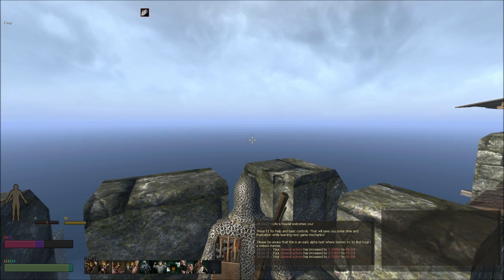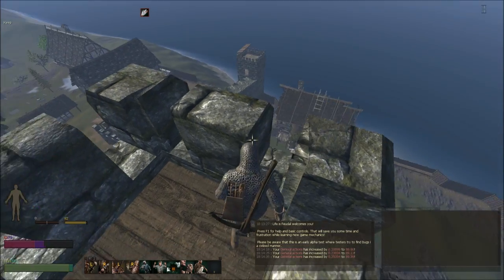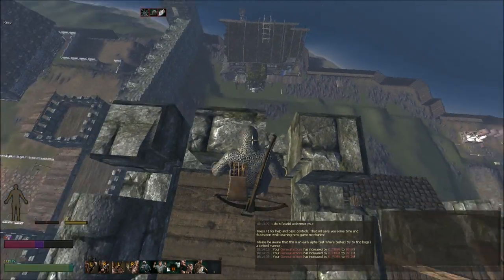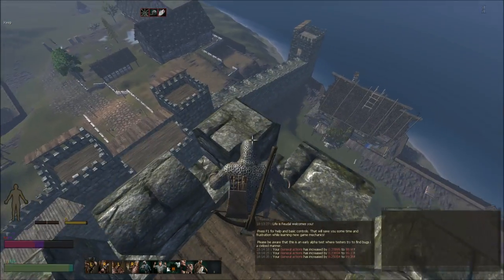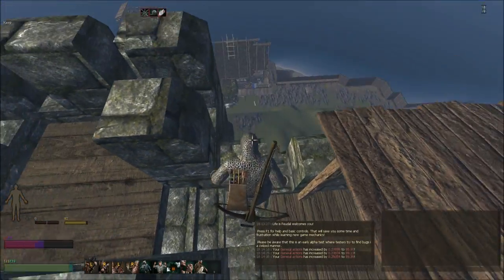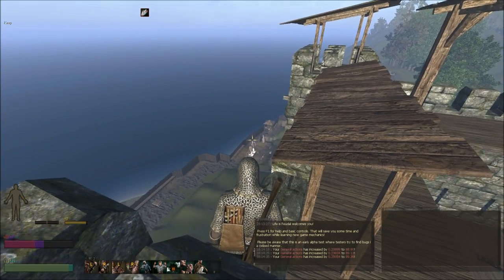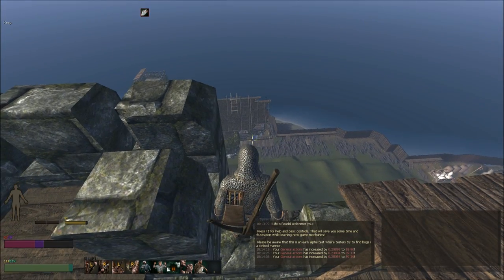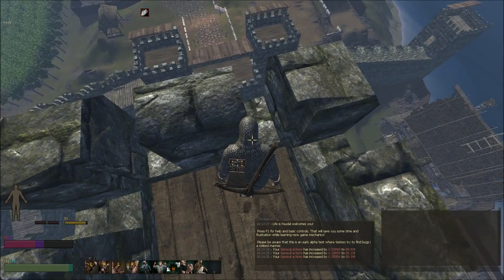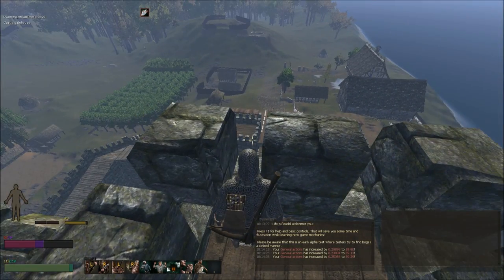I'm currently in North Warren and I'm kind of high up — I'm actually at the shore on top of a keep. You can see way down there we've got a nice wall going that Jehan brought ideas for, and a lot of people worked hard on it. We've got this wooden wall along the beach to make it really difficult for people to get in.